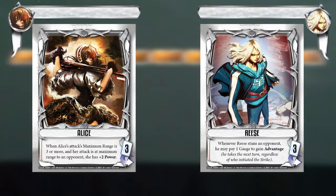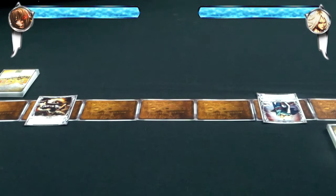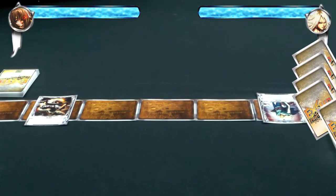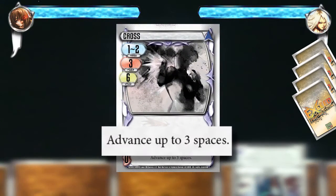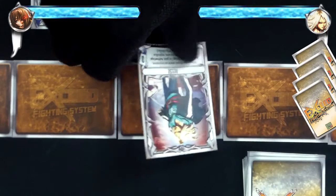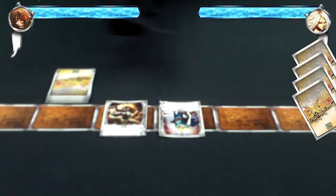Each fighter begins with 30 life points and starts with a hand of 5 cards. The game begins with Rhys. He uses the boost action and plays the normal attack Cross. This is an instant boost effect that reads: advance up to 3 spaces. Rhys advances 3 spaces and is now on the space next to Alice. He then ends his action by drawing a card.